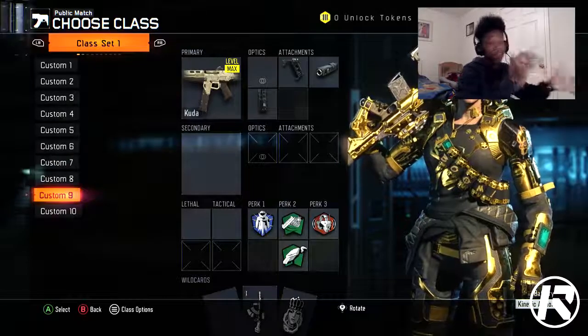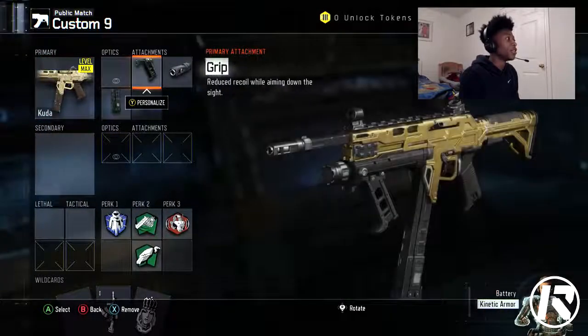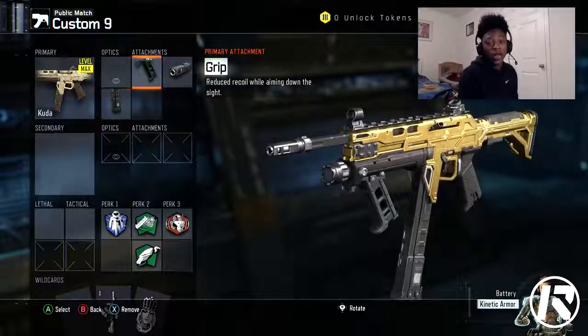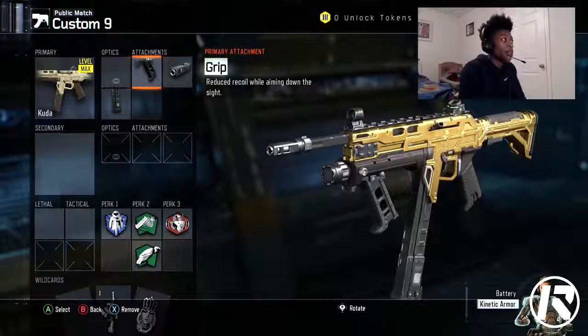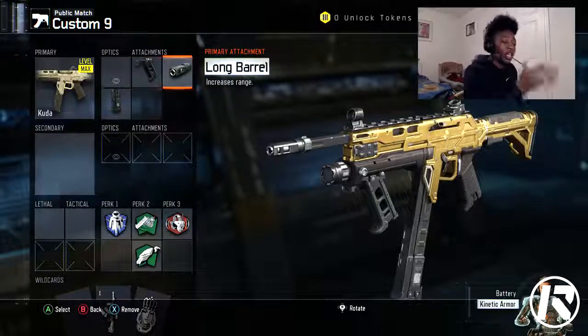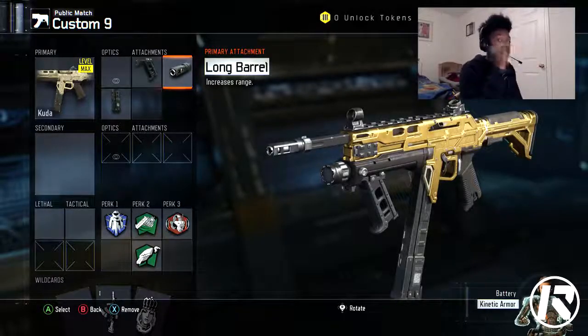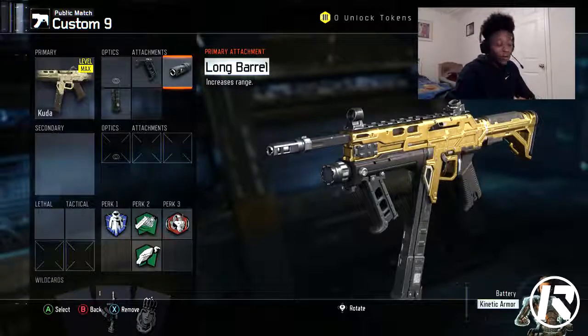For the first class setup we're gonna have obviously the KUDA. We're gonna have the grip on it, long barrel, and extended mags. The reason for these attachments: the grip helps you with your aim. The KUDA has a little bit of bounce, but the grip will totally take that off completely. Long barrel increases the range, and for those long range gun battles the KUDA is able to take that guy down. The KUDA is disgusting with long barrel on it.